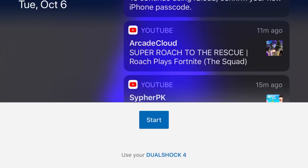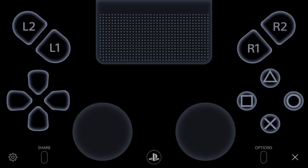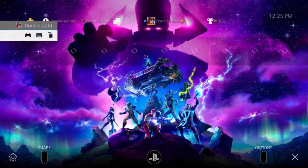Go ahead and get PS4 Remote Play, hit Start, and it's gonna search for your PS4. If you haven't already set up this app, you're gonna need to log into your account. I don't need to because I'm already logged in.